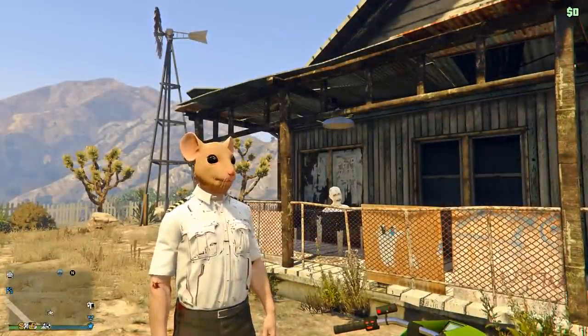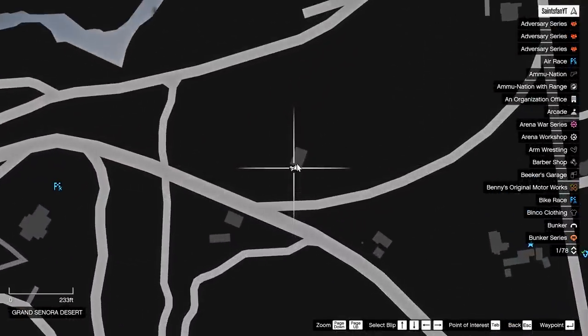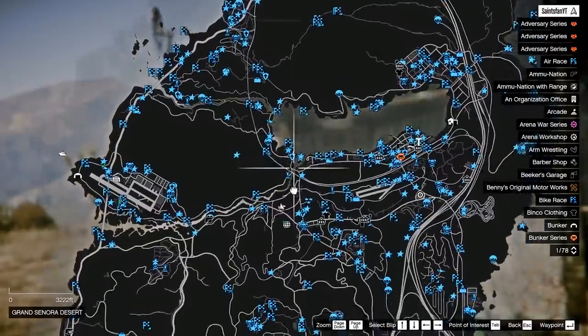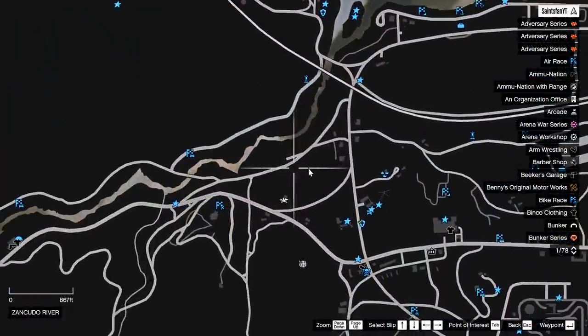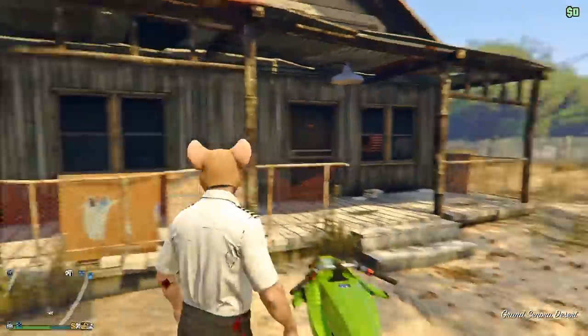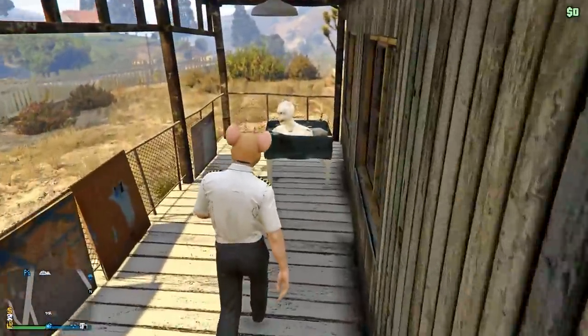The fifth one is probably one of the easiest ones to find. It's on this little house to the left of Sandy Shores, kind of in the middle of the map. It's the one house off of this highway, and it's simply just on the front porch. Go ahead and pick that up.